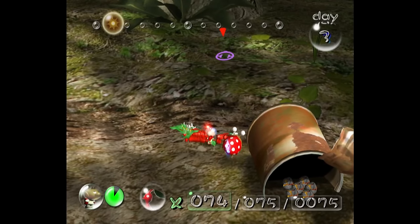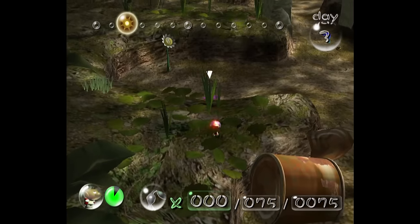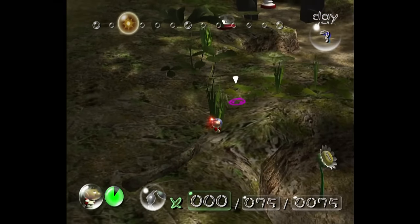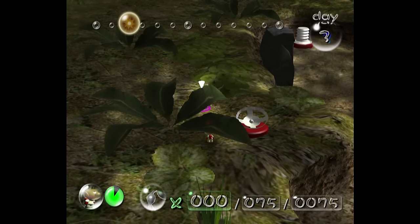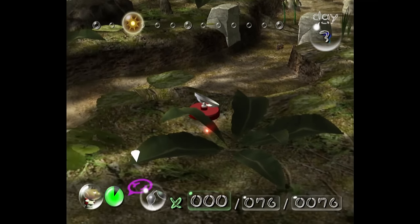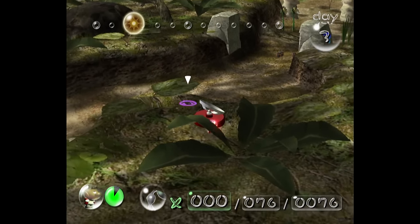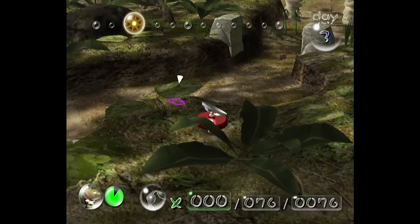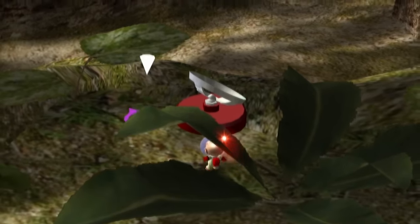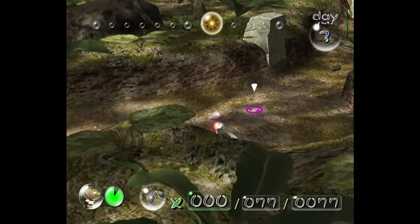For some reason, even though you're never supposed to be able to get up here, the ground has collision and you can walk on it. We can just walk right on over to the Whimsical Radar and start nudging it. Nudging is a very slow process, especially when you're as bad at it as I am. I struggle letting go of the joystick as I lie down, causing me to pop right back up. But even still, I'm able to knock it off the ledge, even though it takes me half the day to do it.